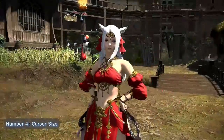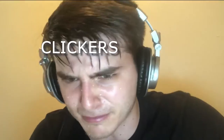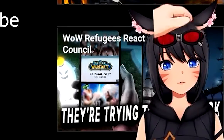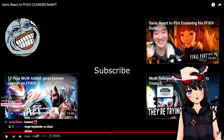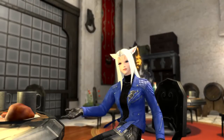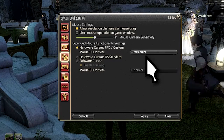Number 4: Cursor Size. I know there are still players that click on their skills to do their rotation — I can only imagine how and why they do it. Clicking is fine, but imagine weaving camera turns. Instead, I'm going to help those clickers out by showing you how to make your cursor bigger so it doesn't get lost when you're doing the rotation.